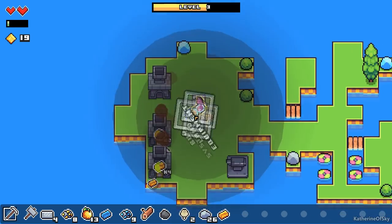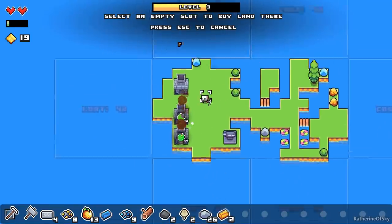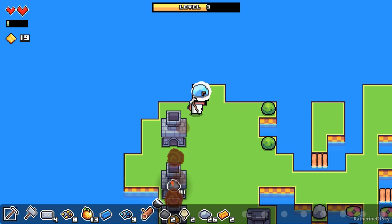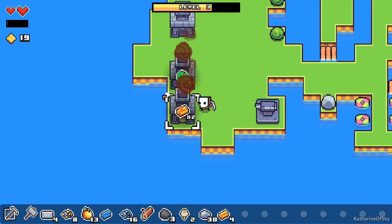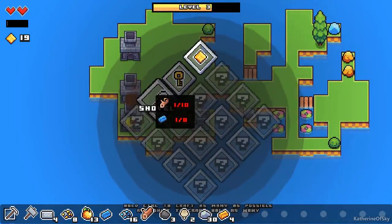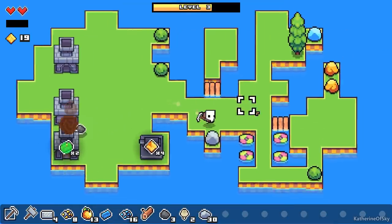I'm curious — did those other islands change prices? Yes, that one is now 30, so they do go up in price as you purchase more, good to keep in mind. Let's get this iron ore mined. We can make a shovel but we need eight iron bars for that.